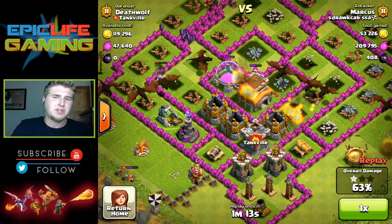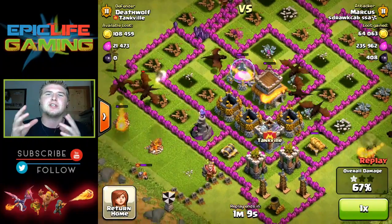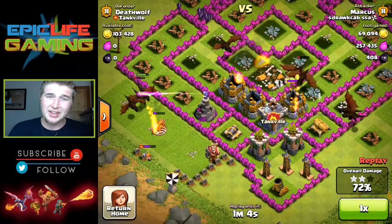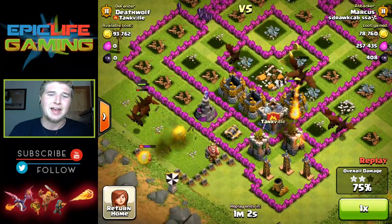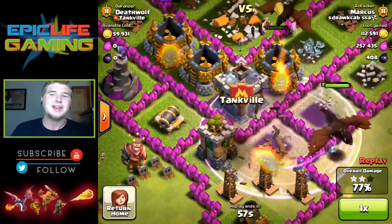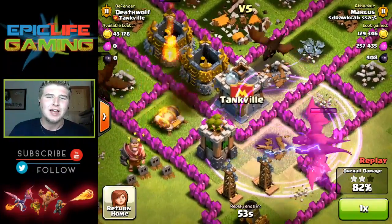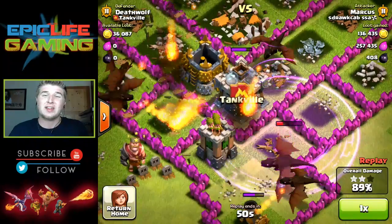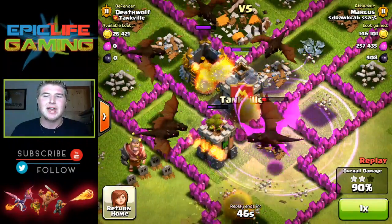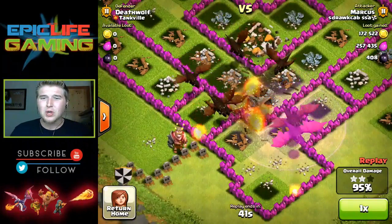Especially on a town hall eight base, I think it's just a surefire guarantee way to make sure you three-star. Look at that valkyrie just sitting over there not knowing what to do. I didn't need to drop this rage spell but I went ahead and did just to make sure I had enough time to three-star, because there are still a lot of high HP buildings left.